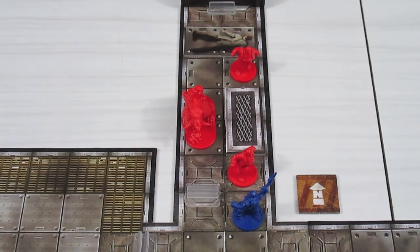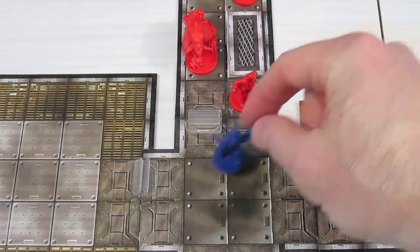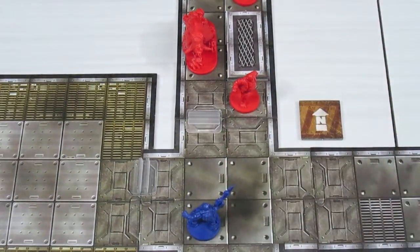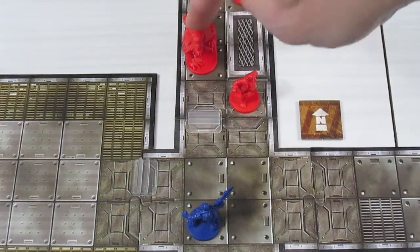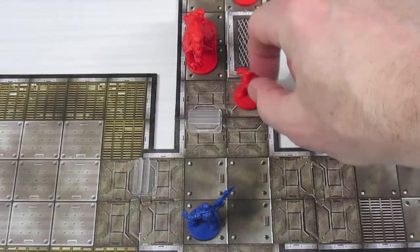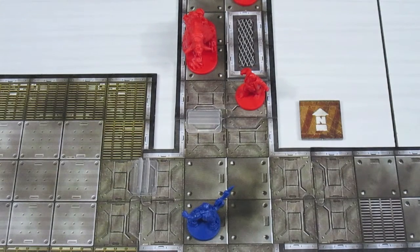Our marine has two movement and one attack left. He's going to back off one two to here and do a little grenade action. He has two grenades, so we're going to spend a grenade token. He's going to throw it right here, which is one two three spaces away — the area effect should hit the demon dog and the zombie. Let's look at how the grenade works before rolling.